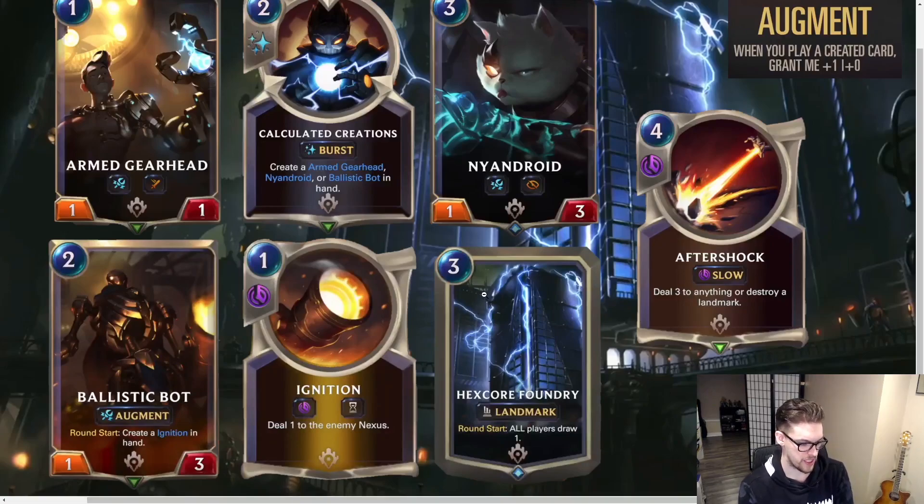And you have Hex Core Foundry, which is the new Piltover and Zaun landmark. Now they have two. This one is a landmark where each round start all players draw one. That's actually a really cool landmark. I can see this being used in Maokai — some variation of PnZ and Shadow Isles where Maokai throws this down and slowly mills your opponent out. Could be really strong.